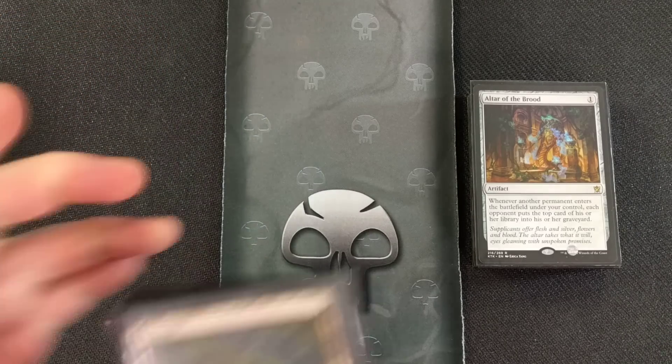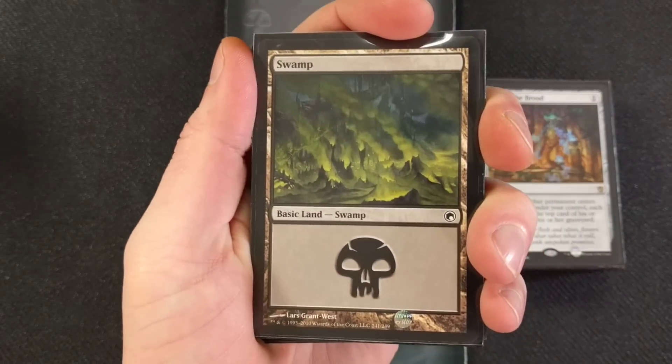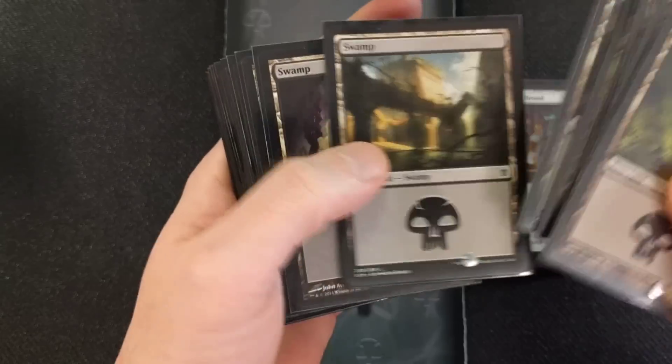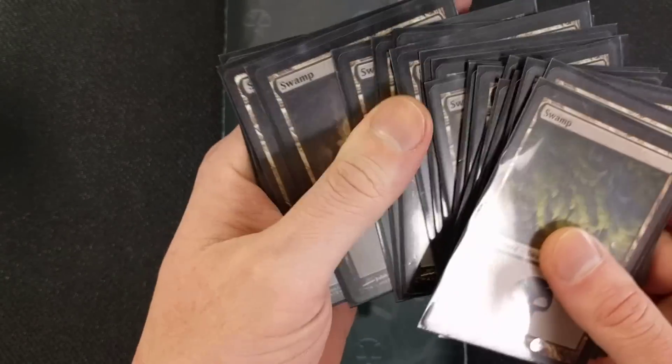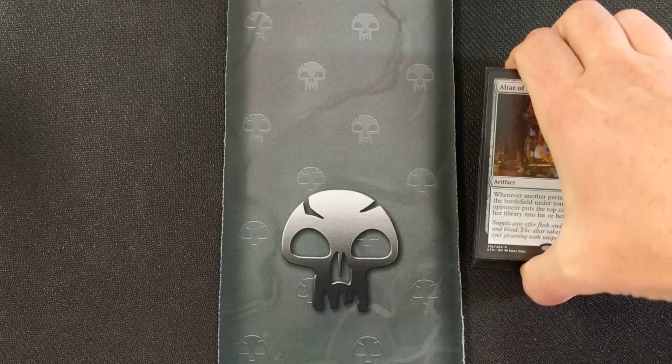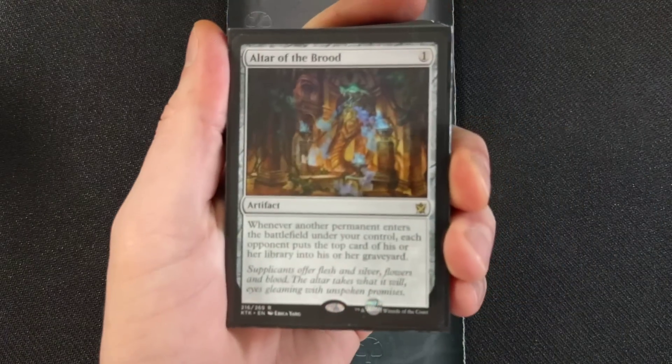First off, what are we gonna need land-wise? Pretty basic — we are running mono black, so we are gonna run 20 swamps. That is all. Only 20 swamps are gonna be needed for this. Next, let's get into the deck itself.